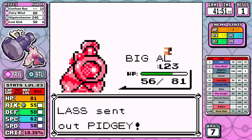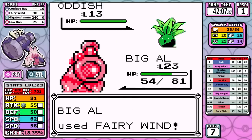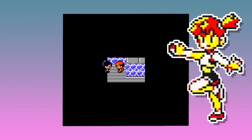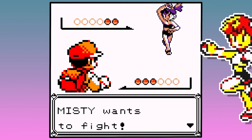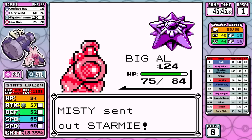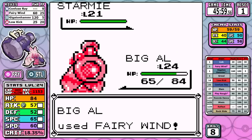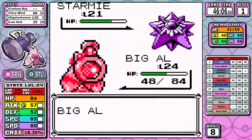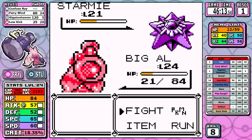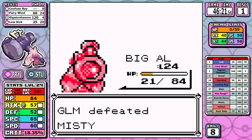I replace Lick with Confuse Ray, but now all of my damaging moves are resisted by Poison outside of expending my limited Gigaton Hammer uses. With tons of Rocket battles and Koga coming up, that could slow us down quite a bit. As for Misty, Fairy Wind is good enough on Staryu. On Starmie, with my hammer being resisted, I toss out Fairy Winds after setting up a Confuse Ray — I play cautious until I get hit with a crit, then start bonking it with my hammer, and ultimately we take the battle.